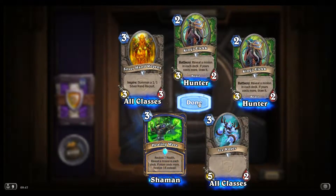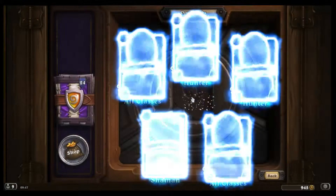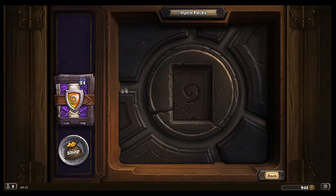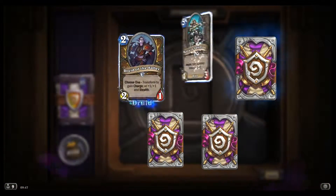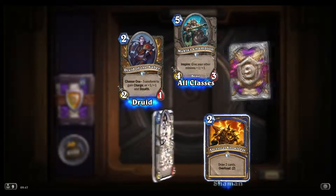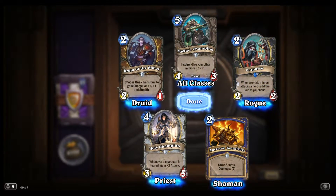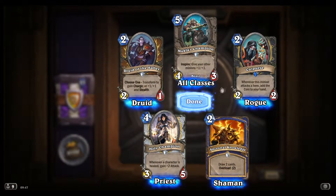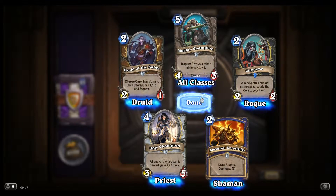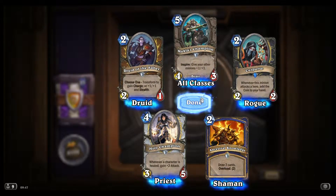Lots of Alecs — I guess I have to play Hunter even though I can't use four or six of them. Draw two cards, Overload two. Not sure — I'd rather have Arcane Intellect: draw two cards for three, don't Overload.